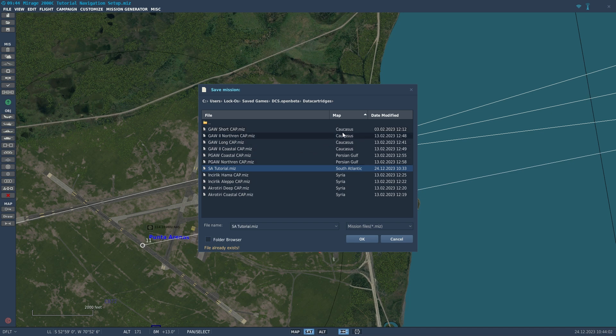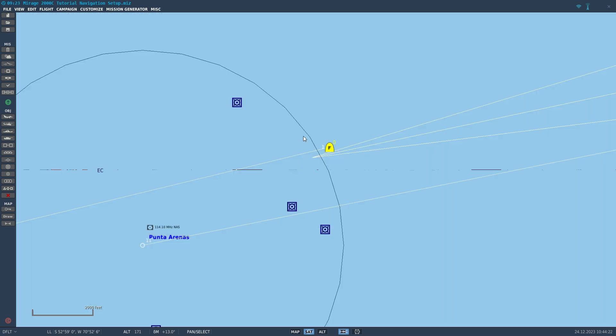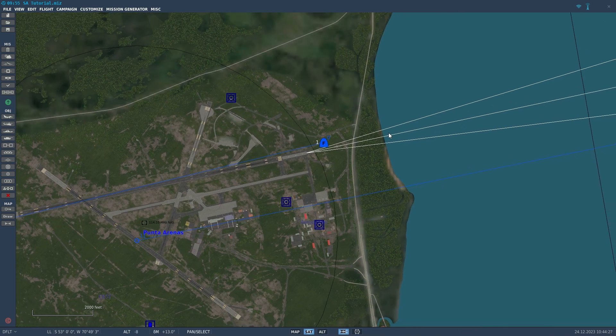I already have a few data cartridges in here for different maps — for instance, ones for Georgia at War, Persian Gulf at War, and Flashpoint Levant with Syria. We're going to go ahead and save over the South Atlantic tutorial file I was playing around with. The file already exists, so we'll just save over that file.